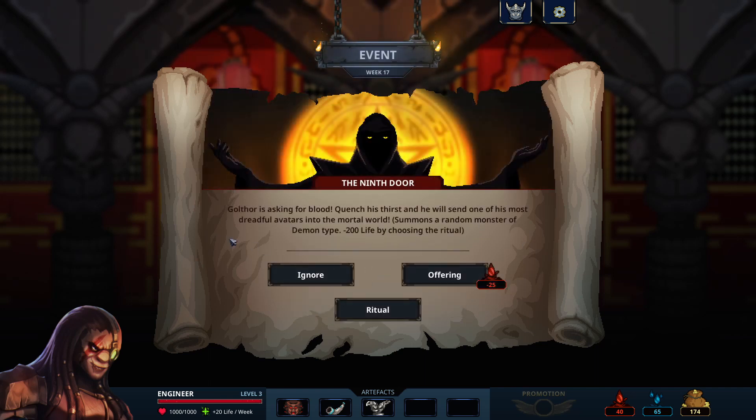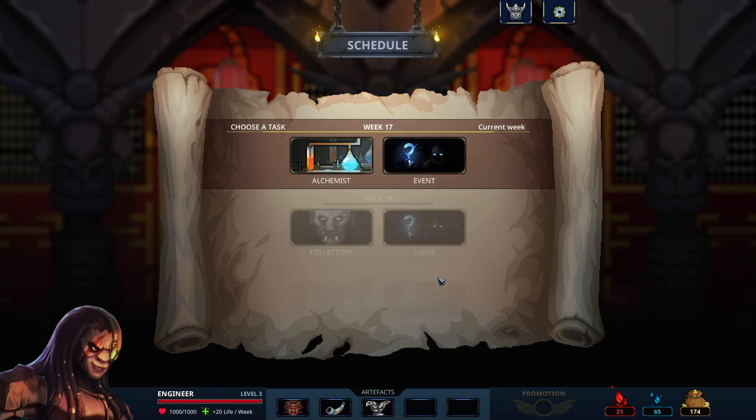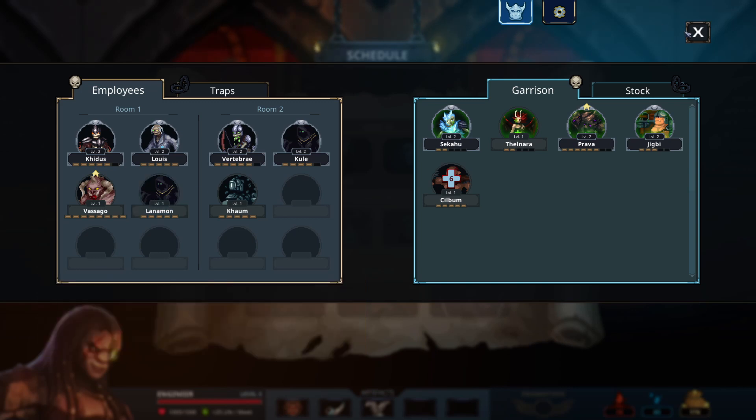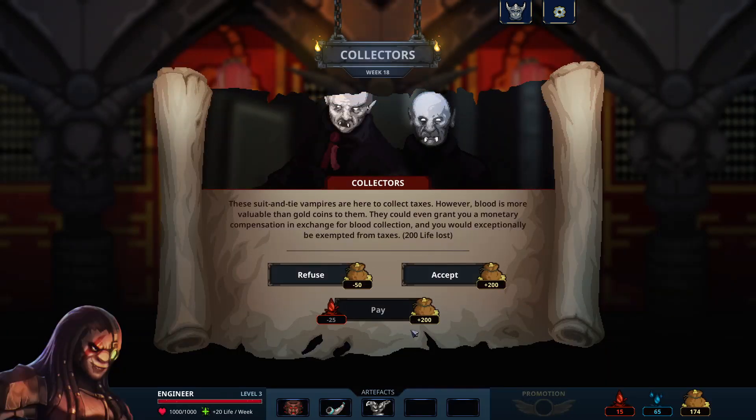Let's do an event — The Ninth Door. Goal Thor is asking for blood: quench his thirst and he will send one of his most dreadful avatars into the mortal world, summoning a random monster of demon type, at minus 200 life for the ritual. I think we pay the ritual because I'd rather have blood for the gold in the next one. Actually let's do the offering — it's 25 blood. So it's sort of the same difference; I was going to lose 200 health either way. We got a second one of these — weird. We'll accept that, lose 200 health and get some gold.